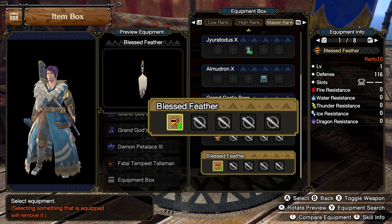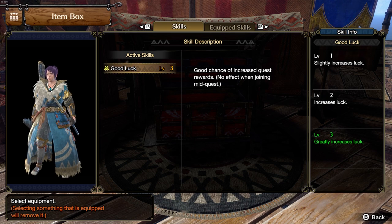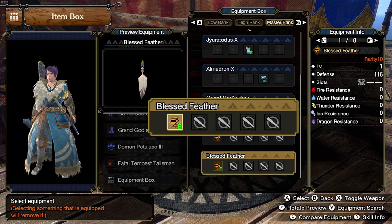Anyway, here's what the Blessed Feather will give you. It will give you a single two-level deco slot and full three levels of Good Luck. Good Luck isn't a bad skill at all — it's great for cutting down the time it takes to farm up materials. But it is debatable whether it's more efficient to just make a DPS build and clear quests faster. This is also kinda nice because Fate Jewels, which give you the Good Luck skill, are very expensive to slot in and there really aren't many armor pieces that offer the Good Luck skill. So if you are after the Good Luck skill, then this could be a great option for you. I would say that this armor piece is worth grinding for.